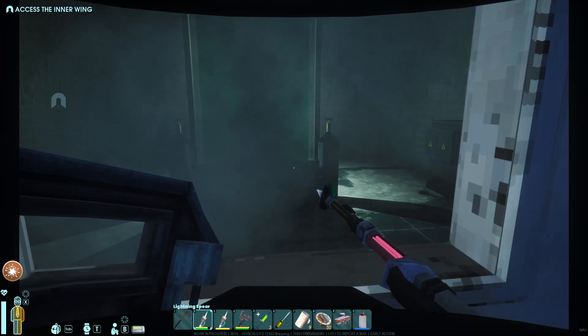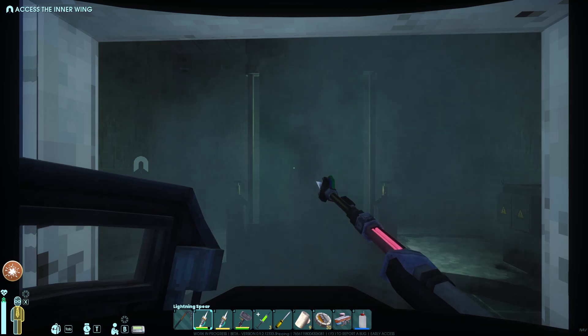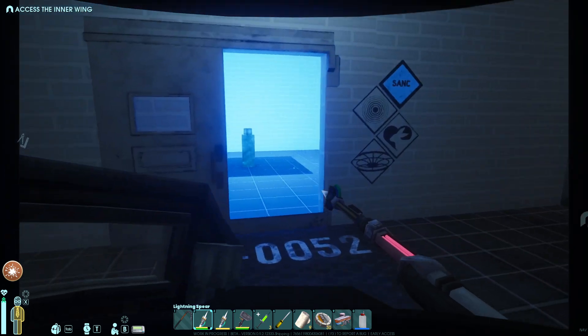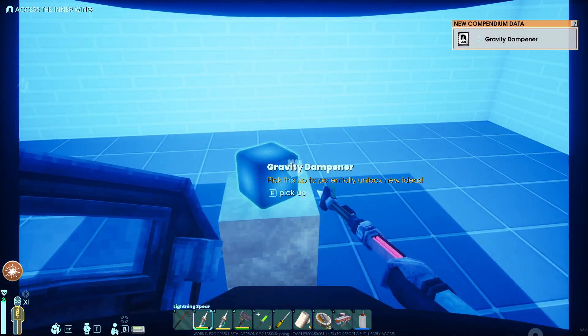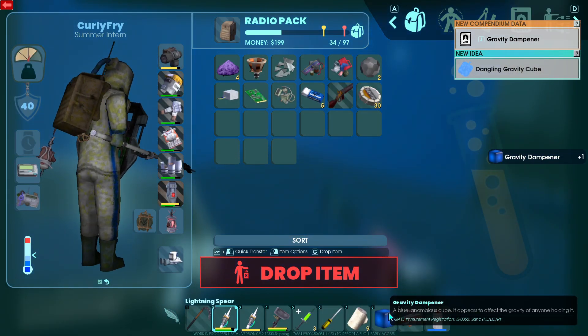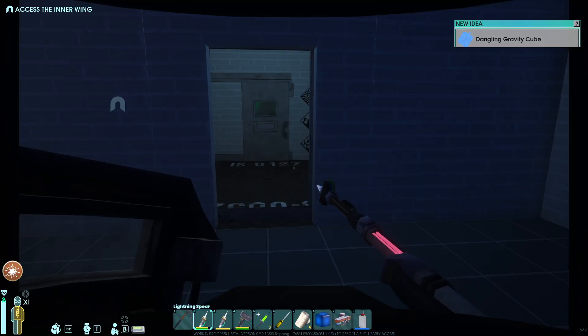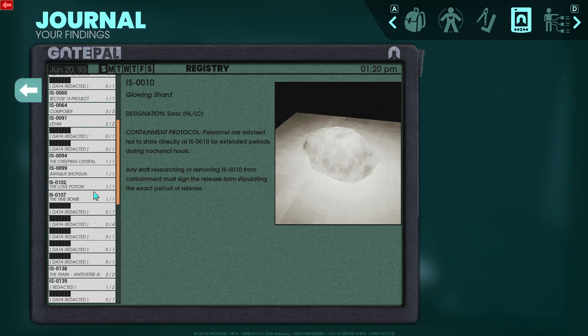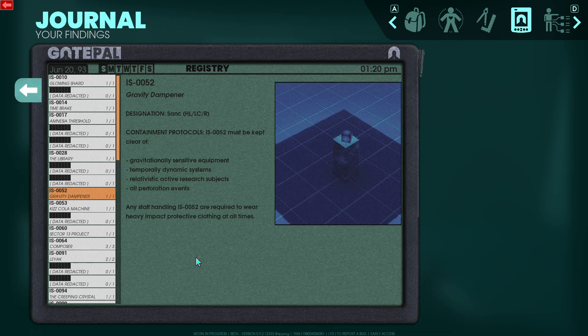Fuck yes. Whoa, that's haunting. What the fuck is that? This is shit that we want so bad. So let me throw that down here - we don't want to lose this no matter what. '52 must be kept clear of gravitationally sensitive equipment, temporally dynamic systems, relativistic active research subjects, all perforation events. Any staff handling 52 are required to wear heavy impact protective clothing at all times.'